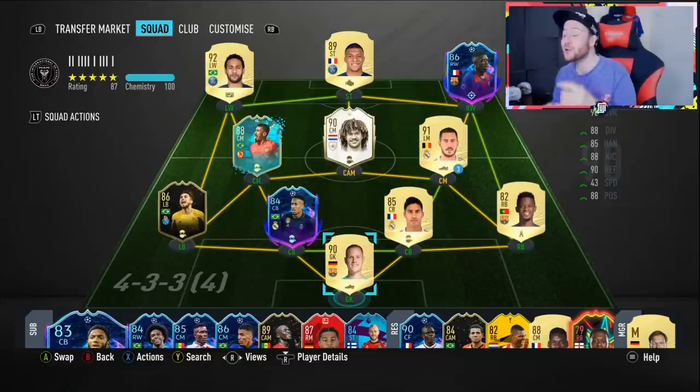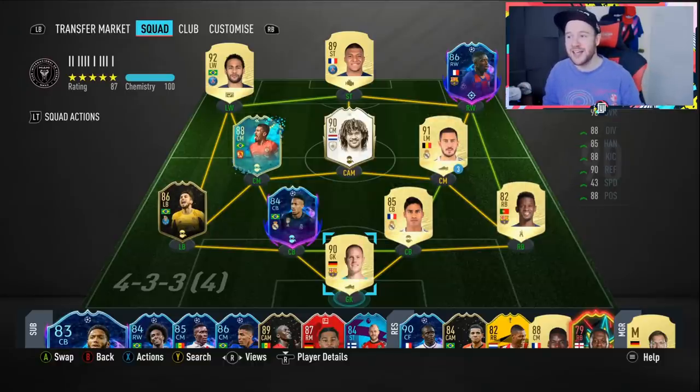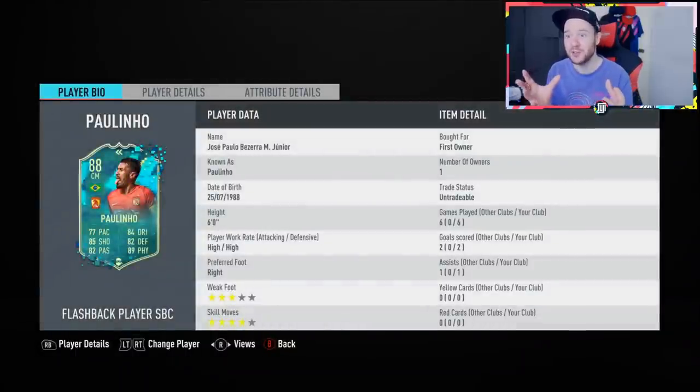Hey there guys, what's going on and welcome to an unexpected Flashback Paulinho player review. So earlier tonight at 6pm, I was expecting EA to release League SBCs, the Team of the Week, and some special packs. Well, the Team of the Week came out but no League SBC. Instead, they dropped this man. And when I saw his face stats, I knew that I wanted to use him.